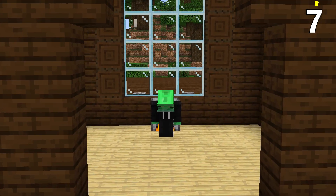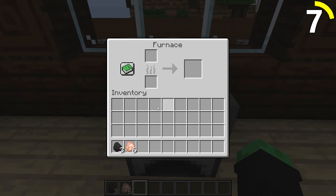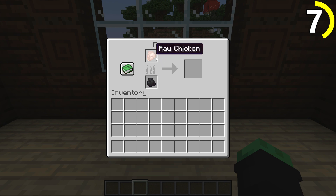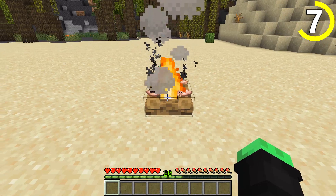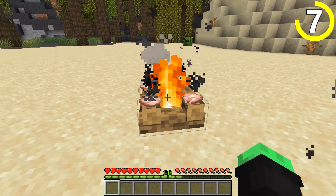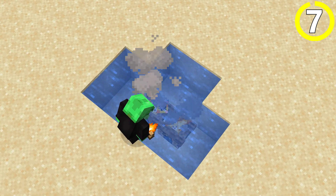Cooking food always feels like a hassle — you don't get much experience from it and you're burning valuable fuel, but you still need it. If you're in a hurry for a quick snack, put some meat or potatoes on a campfire and in basically the same amount of time you'll get four pieces of food instead of one. And the best part is, the campfire never burns out.